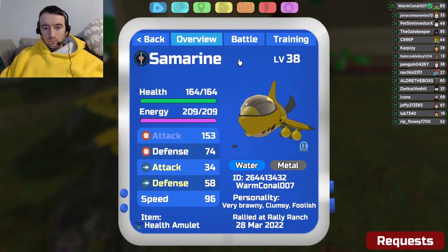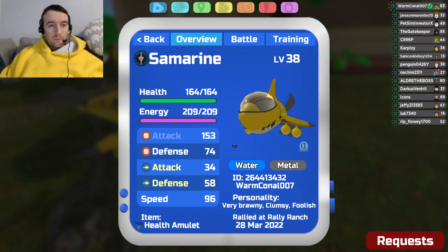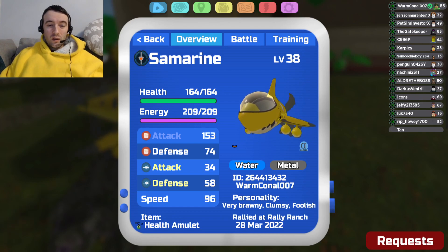So with its typing — it's Water/Metal. By the way guys, if you haven't noticed, I've started talking slower because I talk pretty fast, so I have to slow down so you guys understand. Anyway, it's Water/Metal in terms of its typing, which means it gets hit hard — times four — by Electric. Weakness is times two: Plant, Earth, Toxic, and Brawler.